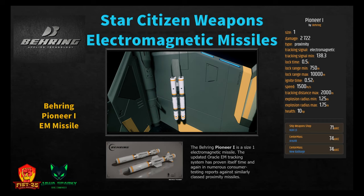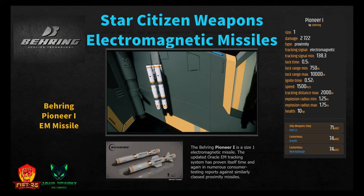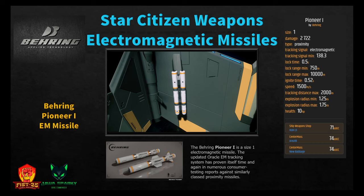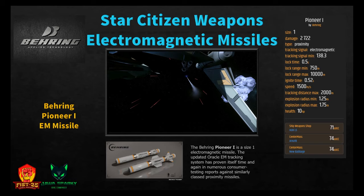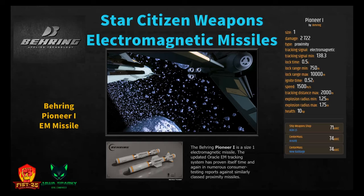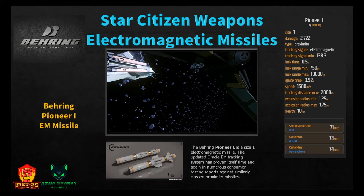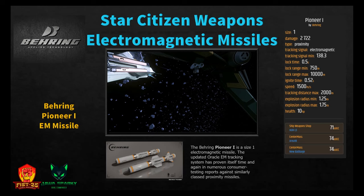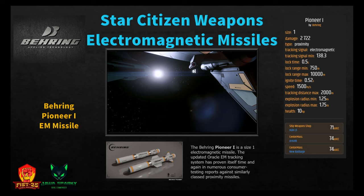Moving to EM missiles. The Bering Applied Technology Pioneer 1 is a size one electromagnetic proximity missile. One thing to keep in mind: EM missiles typically do the most damage but are fairly easy to fool. It does 2,722 damage with tracking signal 138.3, lock time 0.5 seconds, lock range minimum 750 meters, ignition half a second, speed 1,500 m/s, tracking distance 2,000 meters, and explosion radius 1.25 to 1.75 meters. Available at Hurston L5 for 71 or Area 18/New Babbage for 74 Alpha UEC.